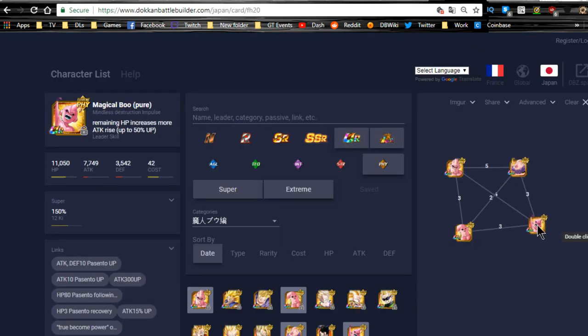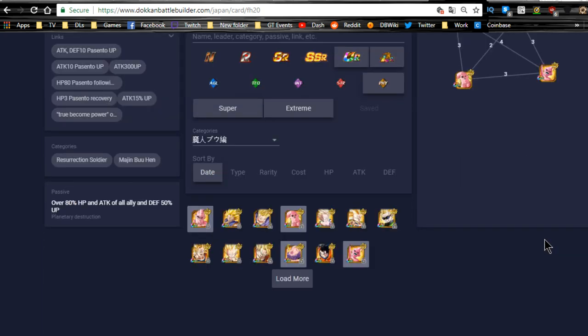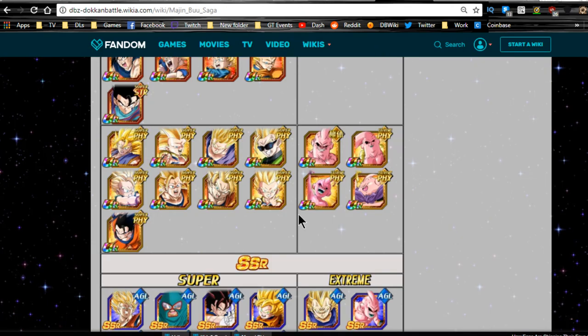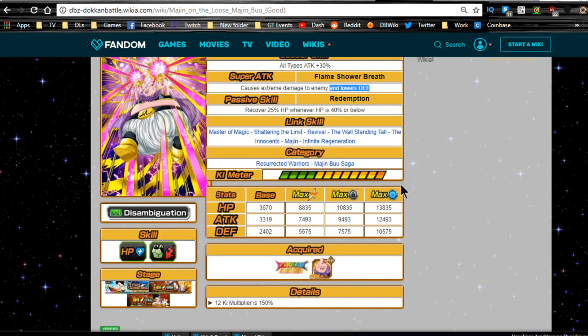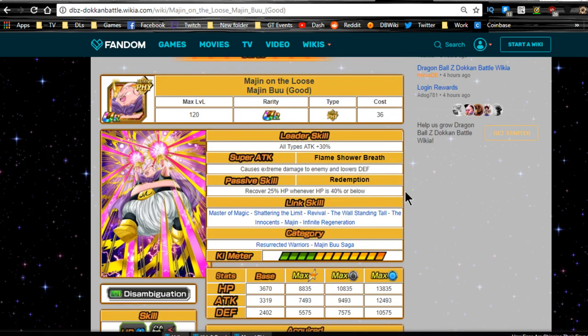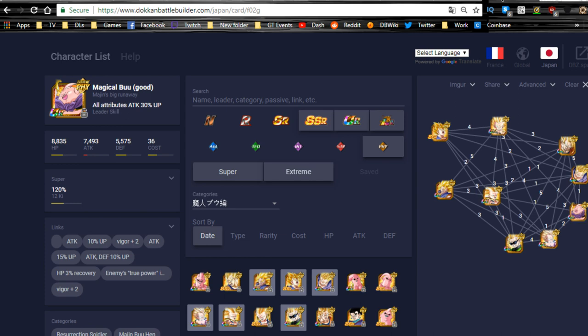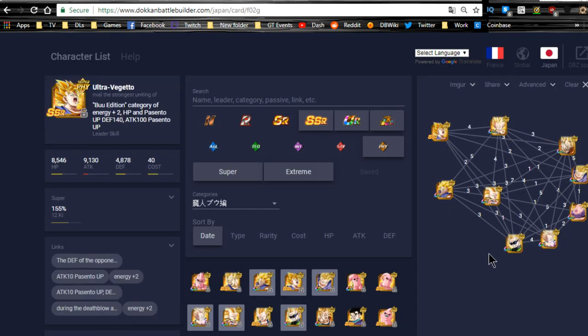You can also do a Majin Buu team — if you want to run with your Super Vegitos, they do link very well together, though they're not really that OP so you don't need to. This Buu would be another good support unit, but only when your HP is over 80%, which can be hard to maintain, and once you drop below 80% he becomes completely useless since there are no items. His passive is just that — he lowers defense of the enemy. He has a 12 ki multiplier of 150% but only does extreme damage at level 120. So he's only there for healing, but he's still a really good healer: whenever HP drops below 40%, you get a 25% HP recovery.